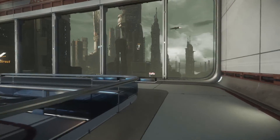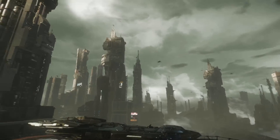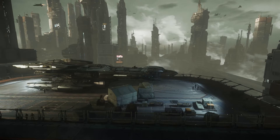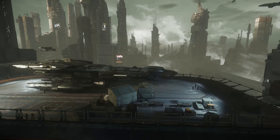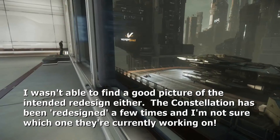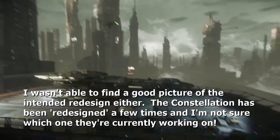There's a Mustang. This is a nice vista as well - over here we have this vista where we see a Constellation. Supposedly this is the new model Constellation with the redesigned interior. I haven't seen it yet - I don't know if it's possible to glitch out there, but I'll look forward to seeing that when people do.